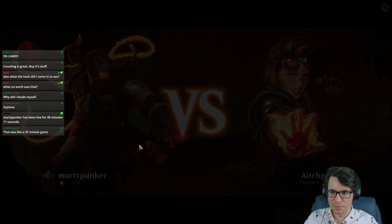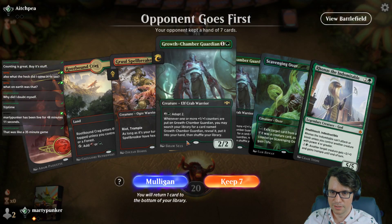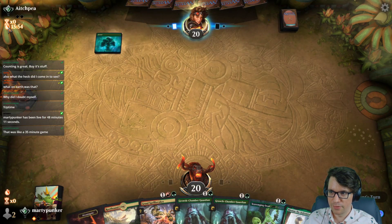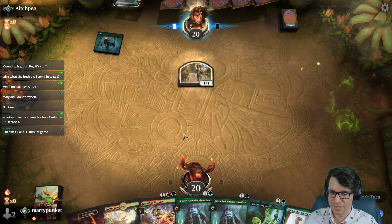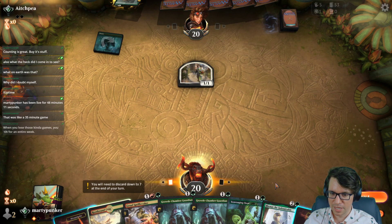Let's see — two lands, a two-drop, a three-drop, Ronis. They have 16 minutes, I have 17 and a half minutes. They even have this nerd — that's probably a sideboard card, huh? You scoos, you lose.